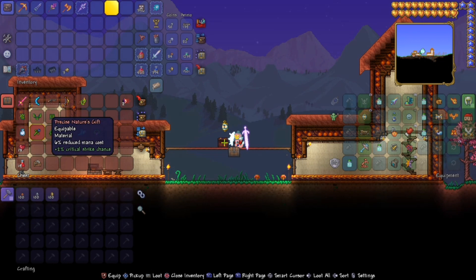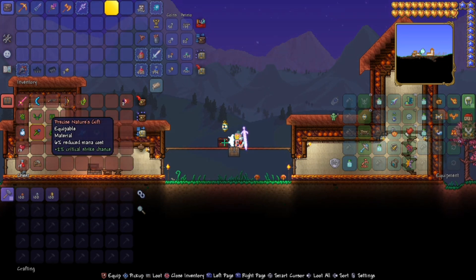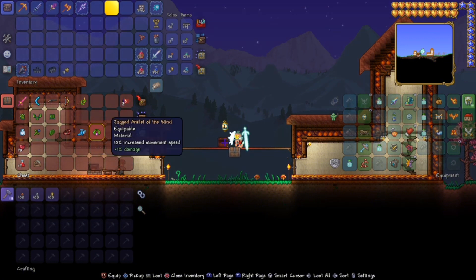Next up, the Accessories. All the accessories differ from what you want to equip in that world or in your character slot. What I would usually use — if you can find it in your world — is a cloud in a bottle, or nature's gift, the feral claws, a band of regeneration, any type of boots that will make you run super fast, and of course, the jagged anklet.